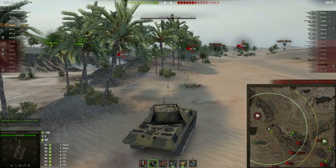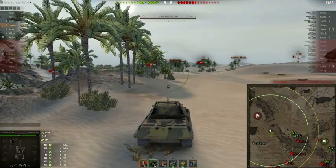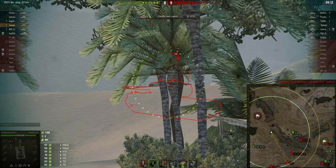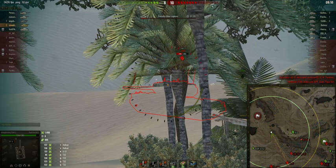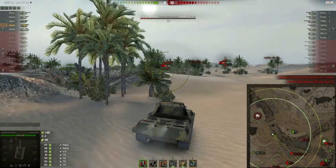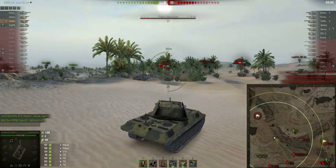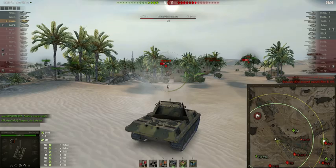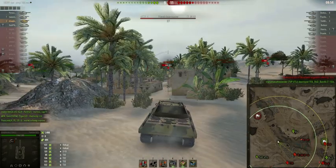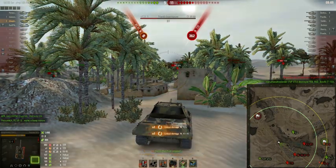I do not optimize my tanks for aim time — I optimize them for reload time and spotting. The score is 8 to 8, now 8 to 10. The game is turning quickly. The VK is in the town, which is very rare. You want to knock those buildings down, take out that tank, and try not to get spotted.